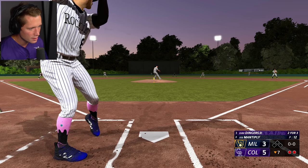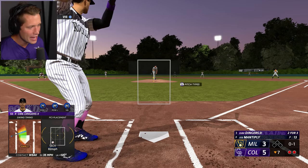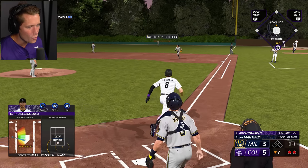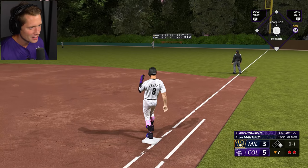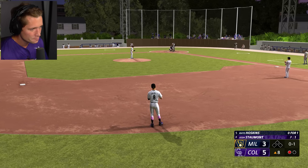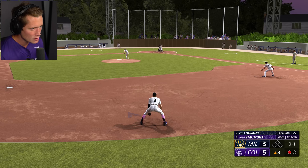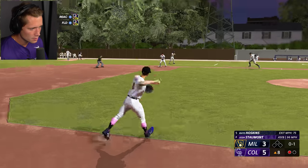Bottom of the seventh, two outs and nobody on. We have a nice lead but we're hoping to add a little bit onto that. We hardly even have any outfield lights — the edge of the outfield gets pretty dark. Got a treehouse off in the corner. Went underneath the curveball there. Going to right field on a curve is impressive — we typically don't do that, so we'll take that all day. Just five outs away from a win here, picking up the first game of the series against the Brewers.